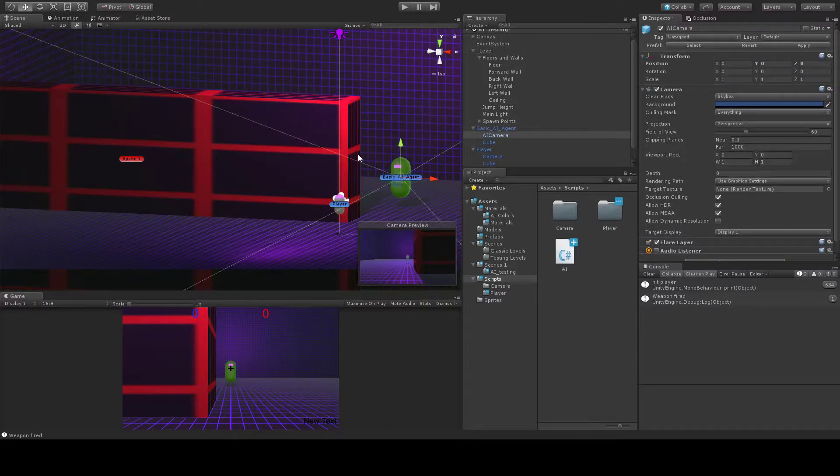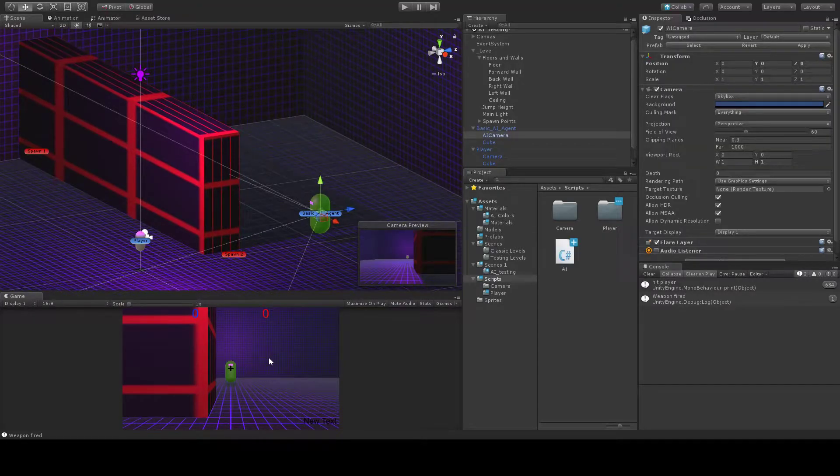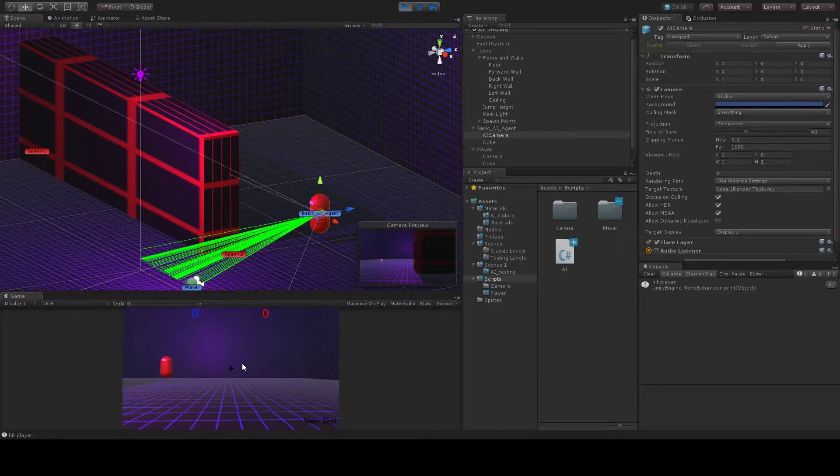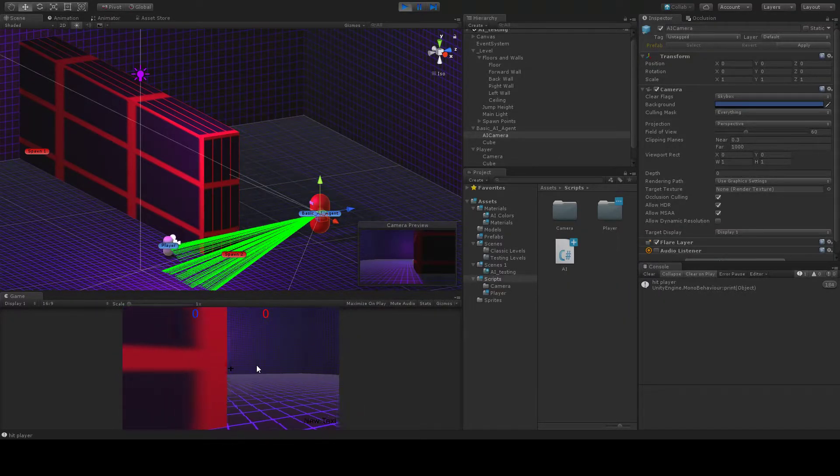Okay, so this is the basic scene view. This is the game view. Whenever I am within sight, it's going to draw this line at all times when I'm going to be rendered.